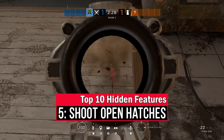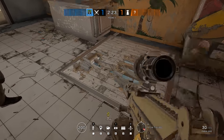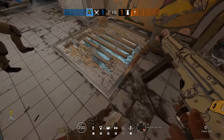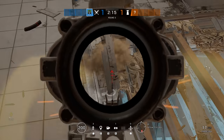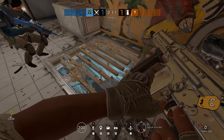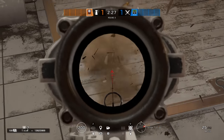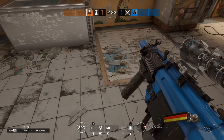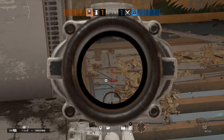Soft walls in Rainbow Six can only be fully opened with a shotgun or explosive, and you would assume that unreinforced hatches are the same — but you'd be wrong. As long as you have enough bullets, any gun can do enough damage to hatches to open them fully, and if you have enough time to spare you can even melee them open. If you get a teammate or two to help, a hatch can be shot open pretty quickly, though meleeing will probably take too long to ever be practical.